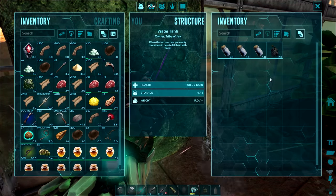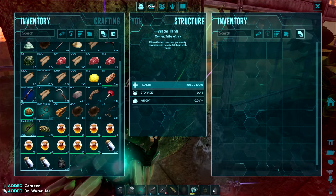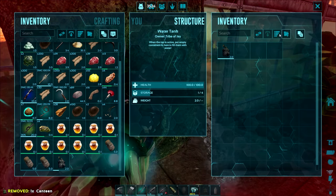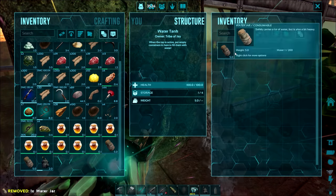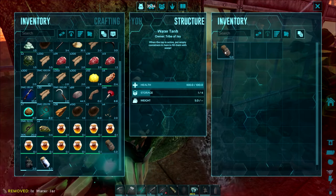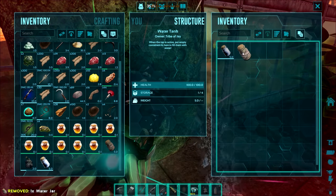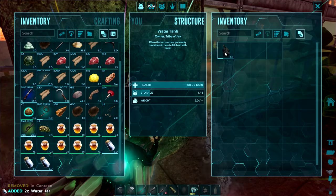If you want to know more about kibble, check out my other guide that goes right into depth on everything you need to know. Most importantly, know that you can use fertilized eggs to make all tiers of kibble — it's just a case of having a male and a female. You don't need loads and loads of dinosaurs anymore, just set them off to breed and you're all golden.